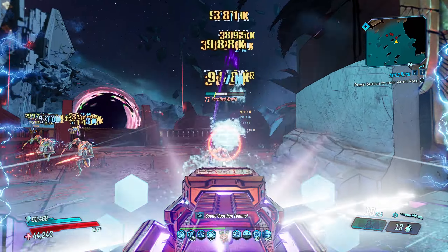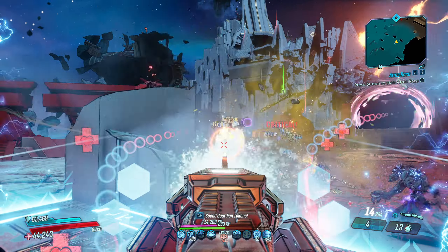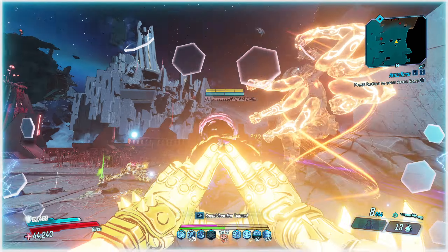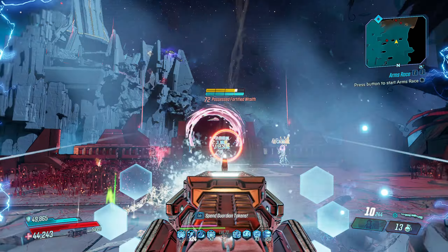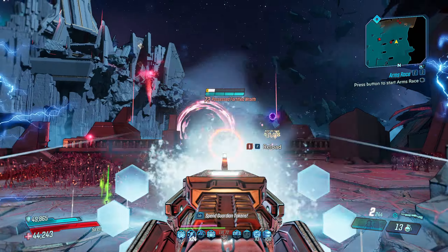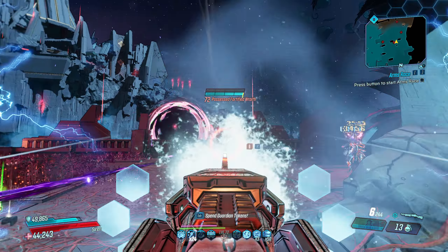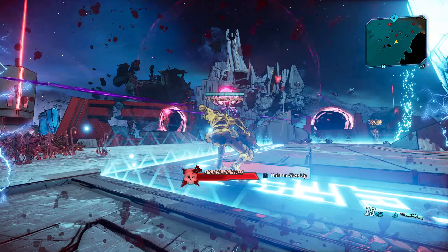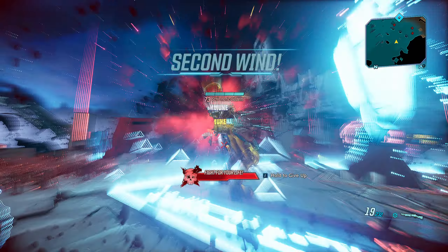The most universally helpful anointments are your action skill and bonus elements on shields, grenades, and weapons. The important thing to remember is that these particular anointments won't stack when using the same elements, so it's best to use 3 separate elements on your shield, grenade, and weapon. There are other good anointments that, while less universal, are still great in certain situations and with certain weapons.